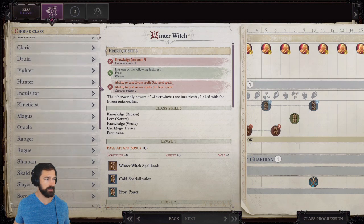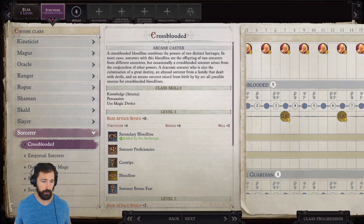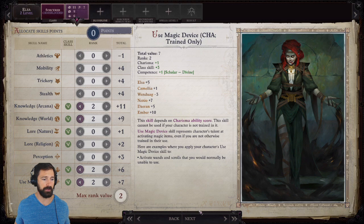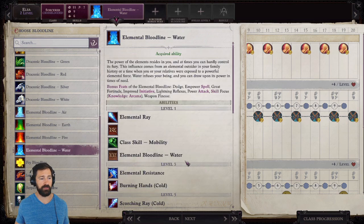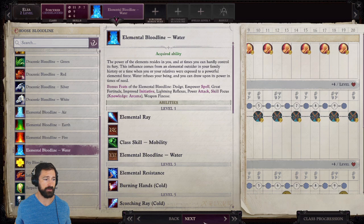At level 2, we take our first single-level dip — Cross-Blooded Sorcerer. Don't forget to keep bumping Knowledge Arcana, which is important to get into the Prestige class. Our first bloodline is Elemental Water, which allows us to convert all spell damage from any spell we cast to cold damage. That fits right in with our build — now we don't just need cold spells; any elemental damage can be converted to cold and get all of those Winter Witch benefits.